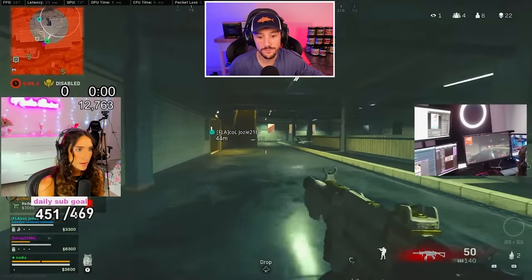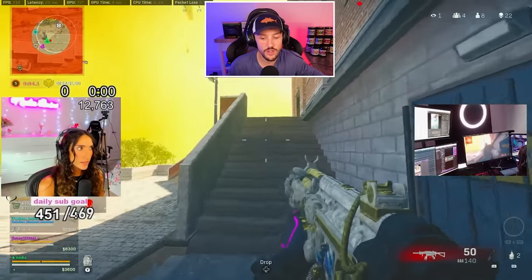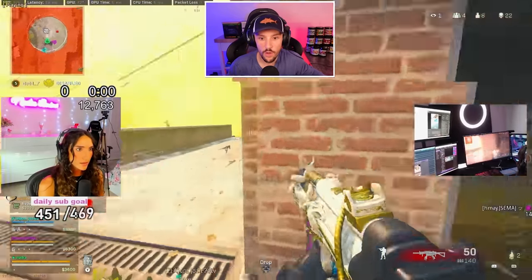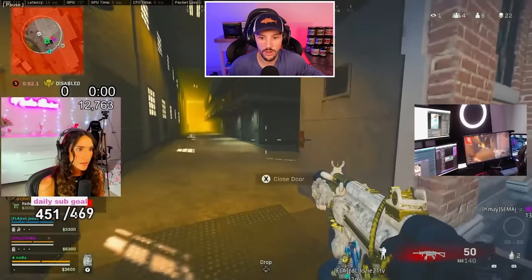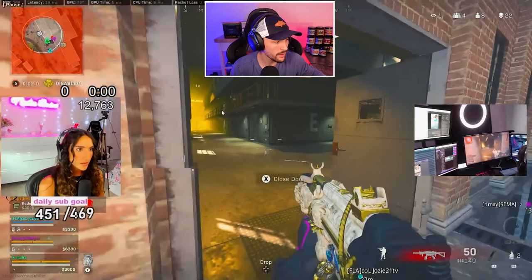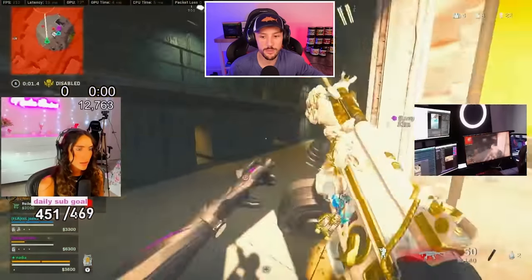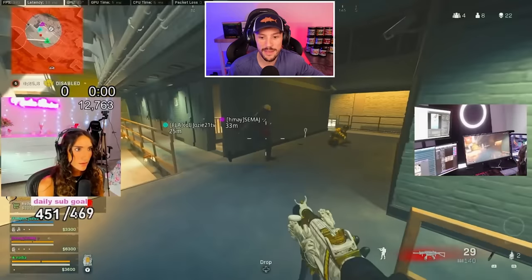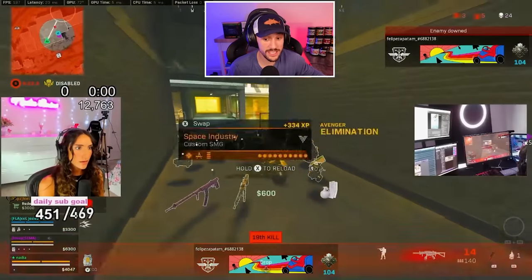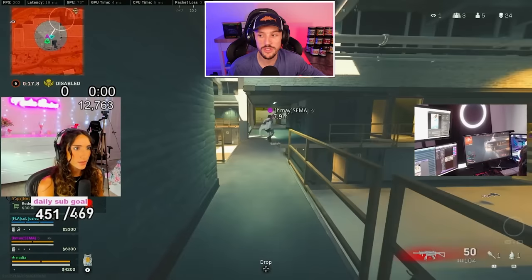22 kills — still three other teams alive. She's going to push and see what she can find. She catches them on the second or third floor right in front. Watch how unpredictable she is: a lot of you would not make this play, she pushes all the way around and challenges from a completely different angle. Gets the down, immediately challenges around the other way, and anticipates enemy number two — who was a separate team, by the way. That guy was trying to get her first. She knows there are multiple teams around here. 24 kills, still two other teams.